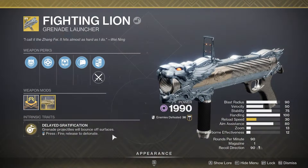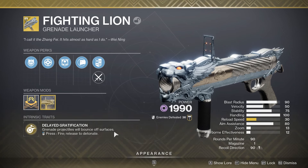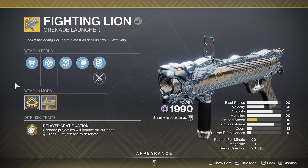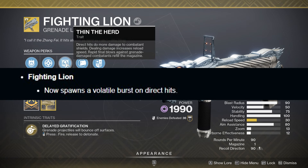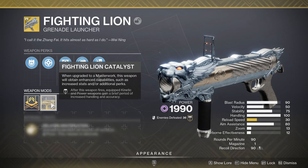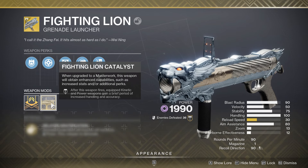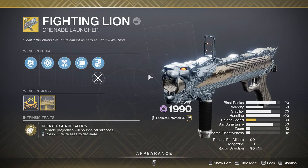The next group of weapons we need to talk about are weapons specifically getting buffs. First off, the Fighting Lion. You want to use a grenade launcher next season? Well, the Fighting Lion is a primary ammo grenade launcher — aka infinite ammo — and it's actually pretty decent. The buff it's getting is pretty straightforward: it will now make enemies volatile. That's really easy to apply, so you're going to have an infinite ammo grenade launcher that causes volatile explosions. Since volatile is a keyword, it's going to have even more synergies with void builds.